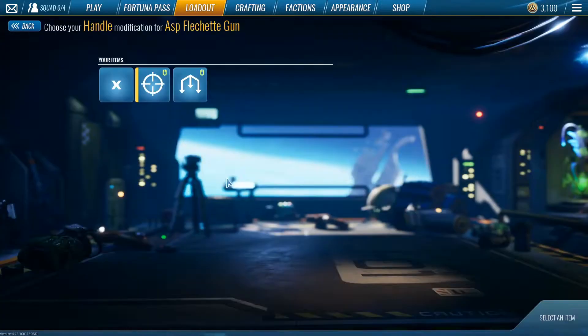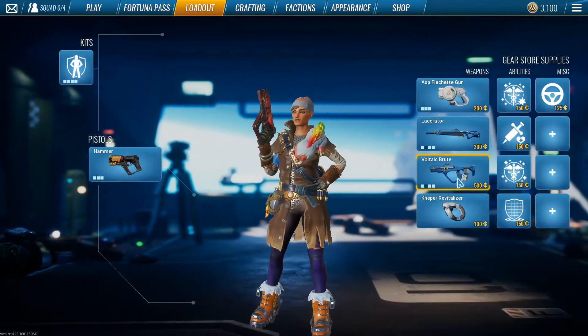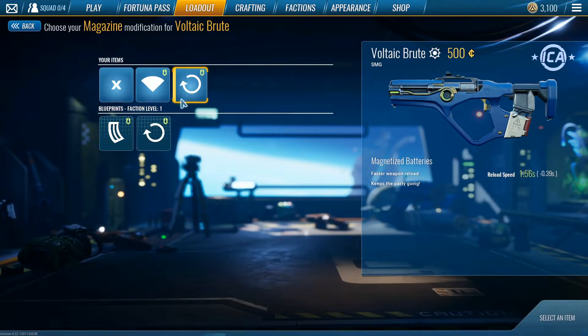For the Fletchgun, run Mercury Infuse and Ergonomic Grip because you don't really need stability. Next thing on the list is the Brute — also A tier. Those are all the A tier weapons right now. With the Brute you want to run Magnetized Batteries — it just gives you real speed. The other barrel options are kind of bad.